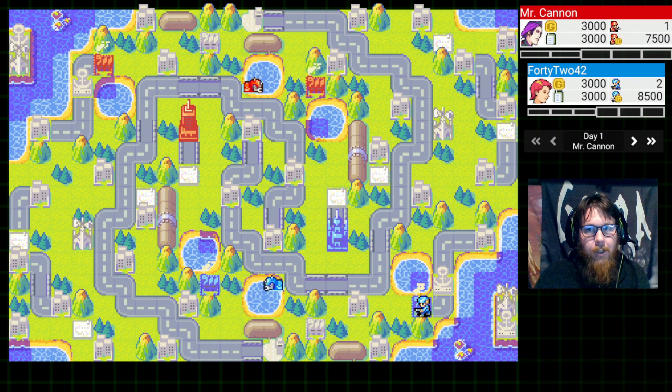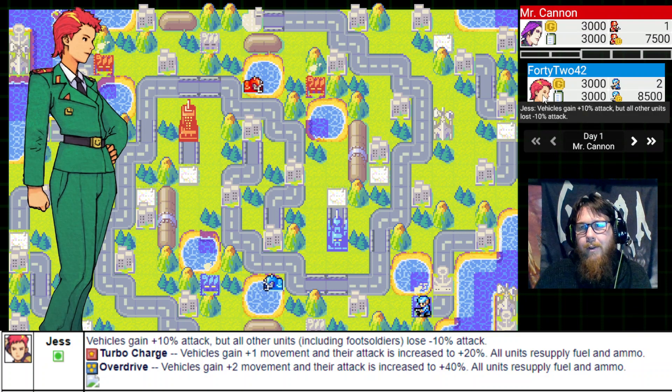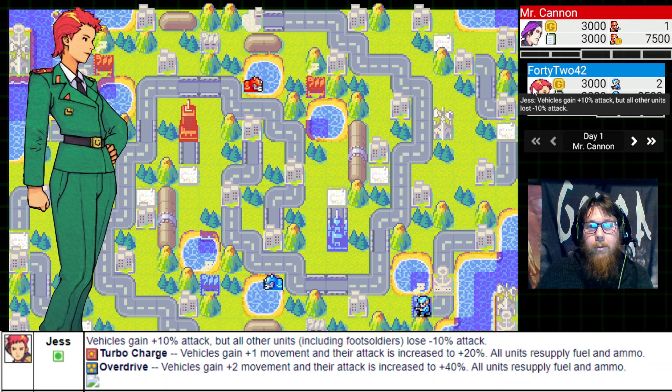This was a Tier 4 matchup, so only Tier 4 COs allowed. My opponent 42 decided to go for Jess, which is a very interesting pick. As we know, Jess gets a deduction to her firepower for quite a few units — basically everything that's not a ground vehicle, minus infantry. So air and navy all lose 10% attack, and infantry also lose 10% attack. But her vehicles on a day-to-day basis gain plus 10% firepower. Her CO-power and Super CO-power boost the movement and firepower of those vehicle units, so it can be very effective in certain situations.